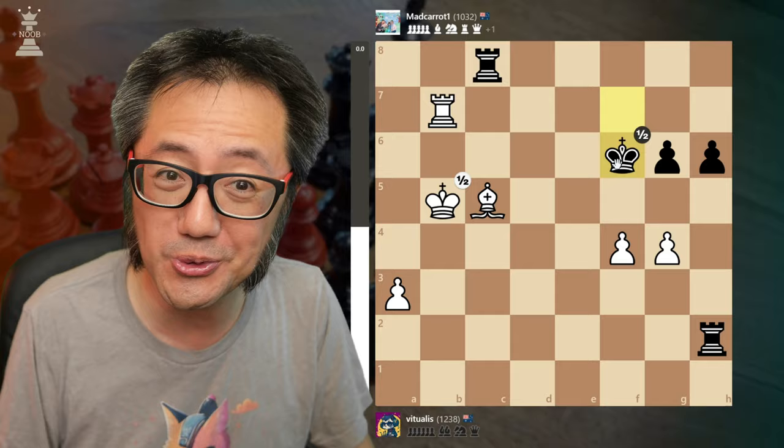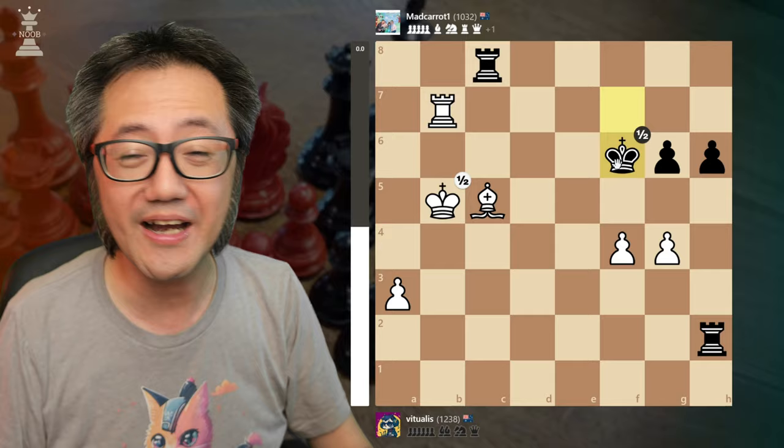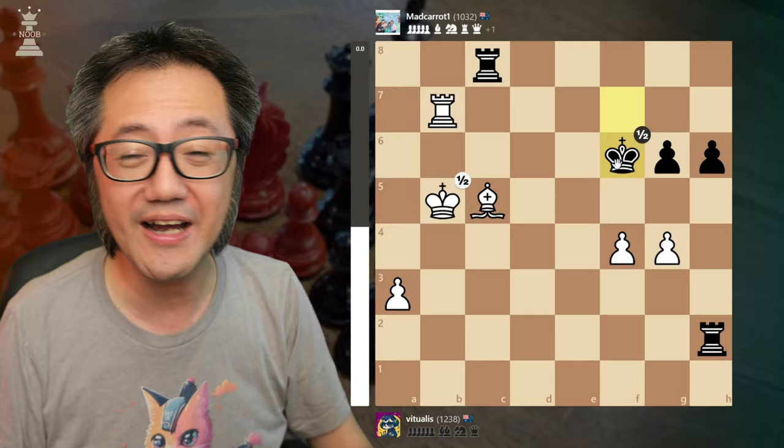Now, when I spoke to Sir Mad Carrot afterwards, they weren't actually aware of the threefold repetition rule. Nonetheless, this is potentially a way you can pull back from a completely losing position and try to earn a draw — it's actually really satisfying when you get it. Good game, GG. The big takeaway from this game is that you probably shouldn't play that bishop sacrifice tactic in the Von Hennig gambit — there just isn't quite enough power, enough juice in the attack to make it work. I hope you enjoyed this video, thanks for watching.